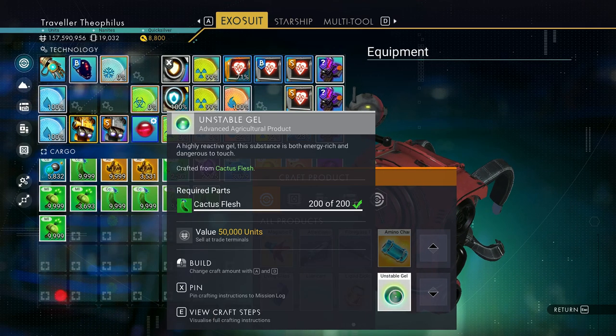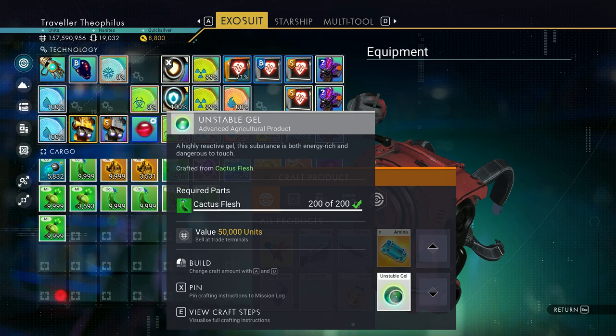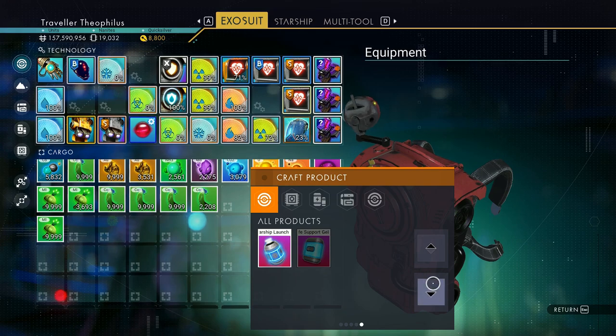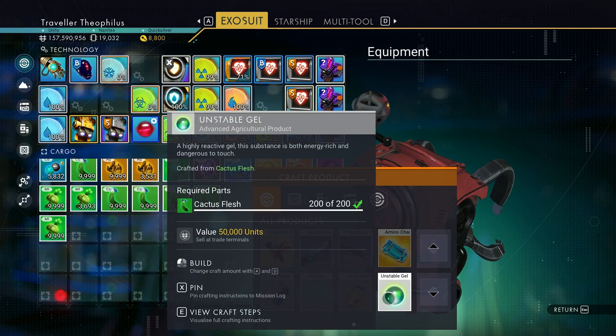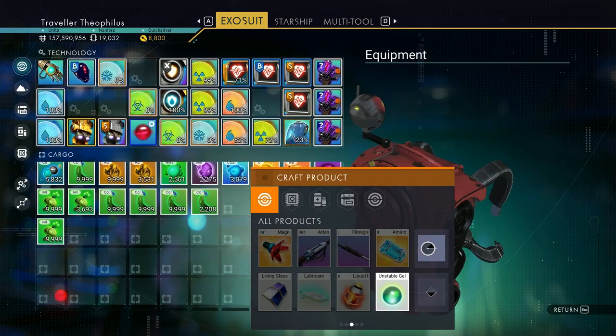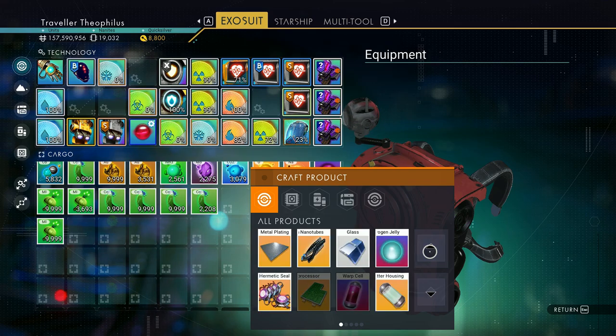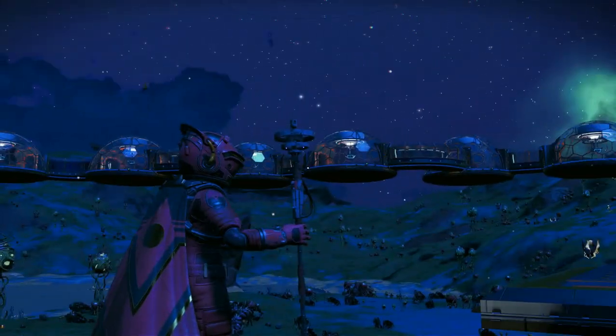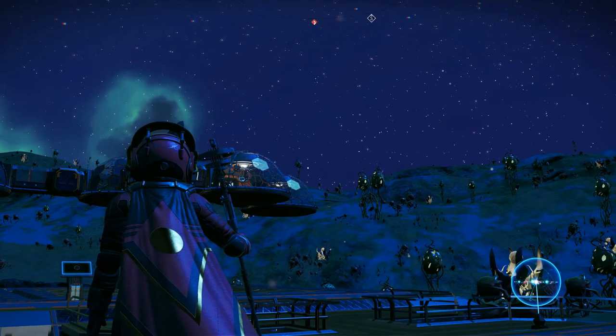Unstable gel requires cactus flesh, which you grow from cactus. Acid requires fungal mold and mordite. My mordite video showed I have a mine for mordite, so I have as much of that as I want. For the fungal mold and the cactus you'll need to grow both of those, so this whole area is fungal mold and cactus — that's all it is.